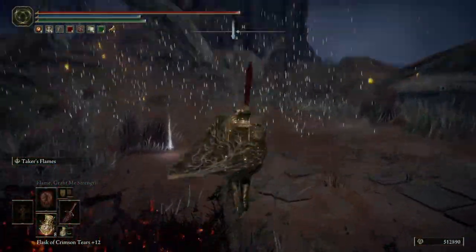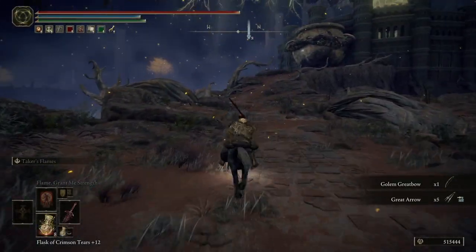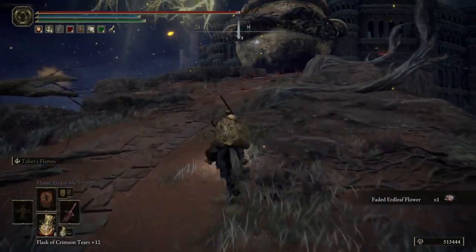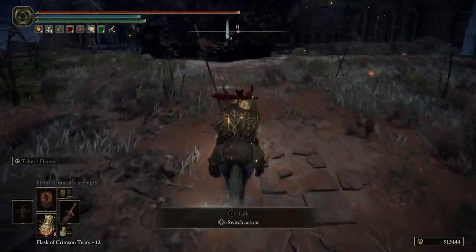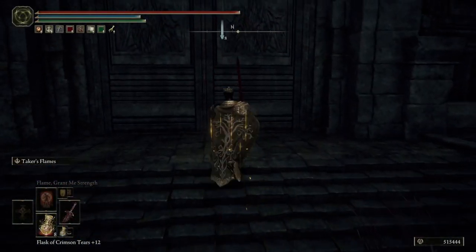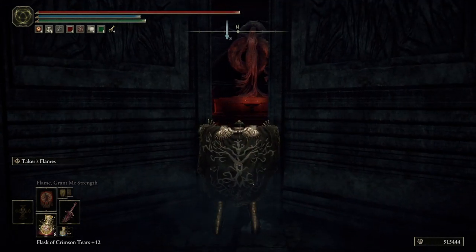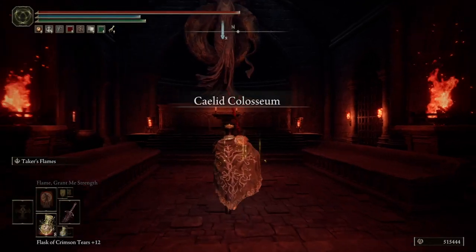This is my favorite greatsword — not exactly the best-looking, kind of weird, but it's so damn useful; the lifesteal ability is cracked. There's also a big pot enemy up here — Jar-Bairn related — you can do some battles and get a Big Jar Talisman for more equip load if you need it. I already got mine from the first playthrough. And here's the last Colosseum.